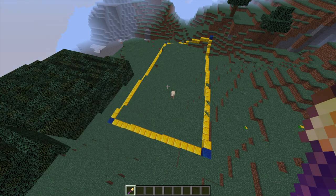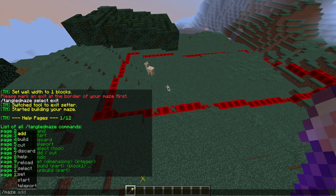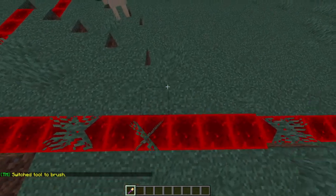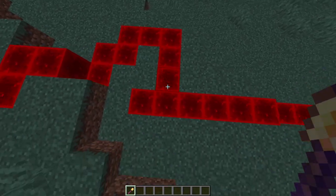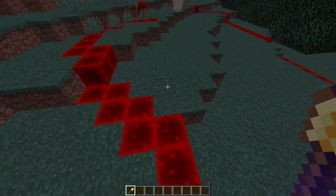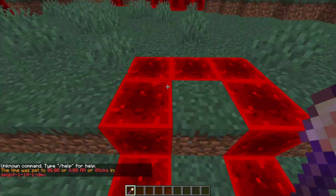Once we've done this we can do /maze start - that's going to turn it into redstone and we can actually edit it from here. Then if we do /maze select brush it will turn our wand into a brush where we can change the shape of our maze. If we right-click the redstone along the edges we can move it inwards and stop it from being a normal rectangle shape and make it kind of a weird higgledy-piggledy shape. You can see all of these little dents that I've created, which is going to make it more interesting and more difficult for players.